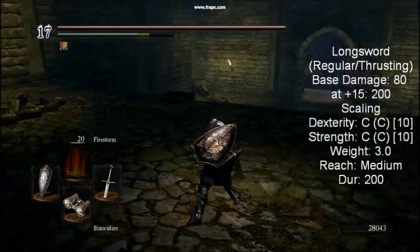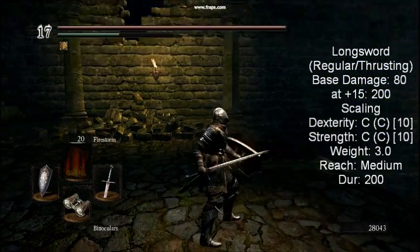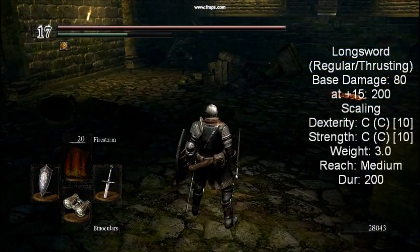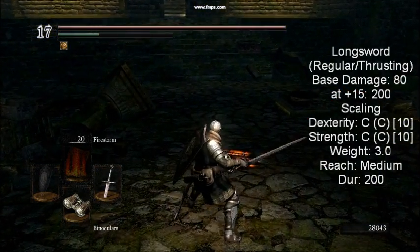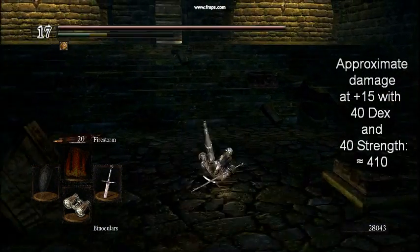The longsword is the starting weapon for the warrior. It is sold by Andre for 1000 souls, or can be attained via random drop by killing any hollow wielding the weapon. It weighs 3 units and has a versatile moveset with standard slashes, a lunging stab followed by a swift upward swing, and wide sweeping attacks when using the two-handed strong attack, reminiscent of the broadsword.